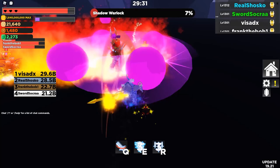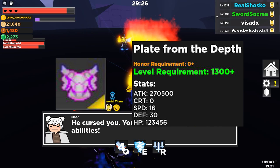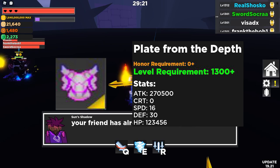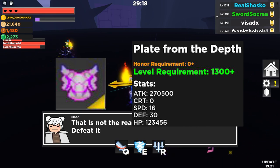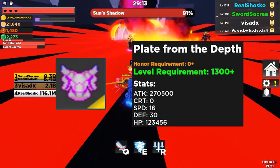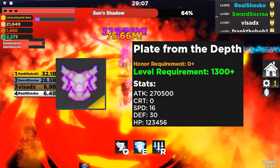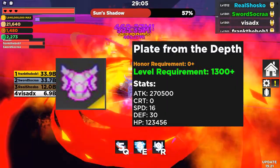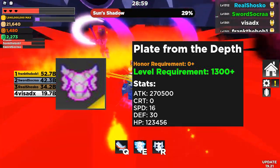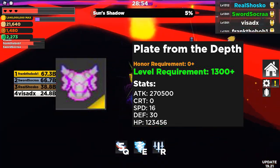The first piece of gear we're going to talk about is the Plate from the Depth. This is an armor piece that drops from both Shadow Chess and the boss himself. It does 270,500 attack, no crit, 16 speed, 30 defense, and 123,456 HP. Overall, this really isn't that good of an armor piece stat-wise. I recommend you only pick this up for a crafting recipe — there is a very powerful offensive armor we'll go over later that requires this piece to craft. It's more of a stepping stone than a piece used for stats itself, and it's pretty much worse than most EOT normal gear.